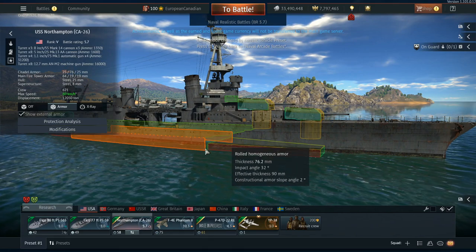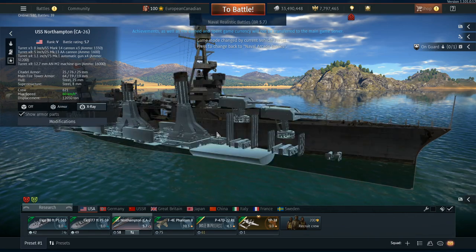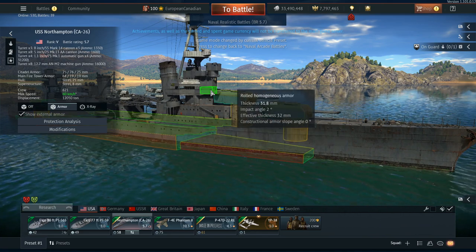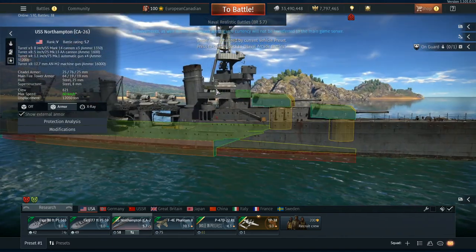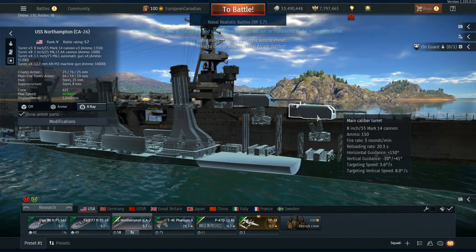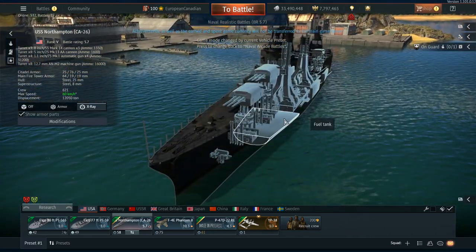There's also armor between the layers: 25.4 millimeters and 19.1. The bridge itself is not that heavily armored — normally you see a bridge equal to the ammo elevator or the standard belt, but this one is only 30 millimeters, so being able to destroy this bridge is probably going to be quite easy, which is a little bit of a surprise. The guns themselves — the eight-inch guns — fire three rounds per minute, meaning 20 seconds per round.